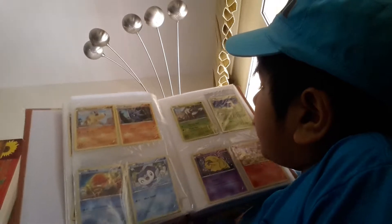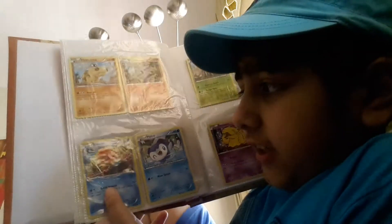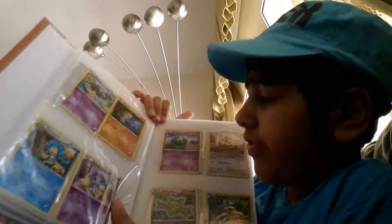We got a Drowzee, a Fennekin, and a Servine — so many good things. And that is a Binacle — no wait, that's not a fake, that's actually an old card from the old box.